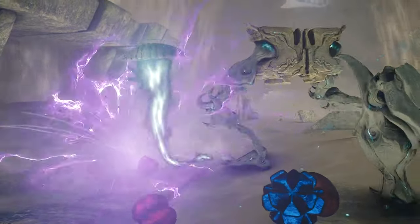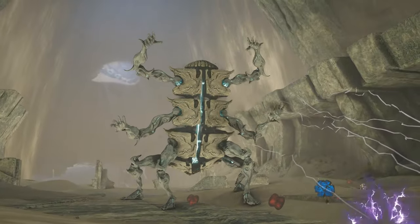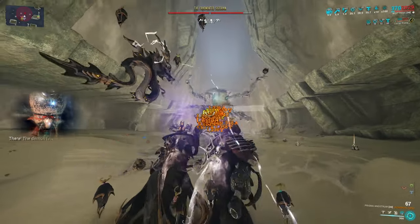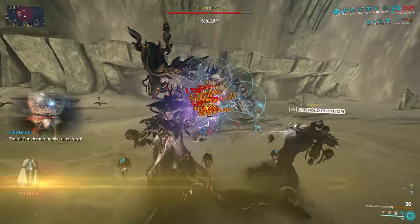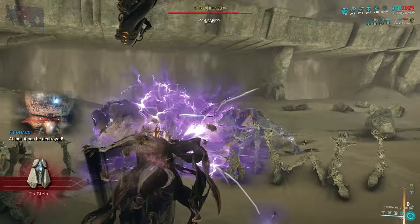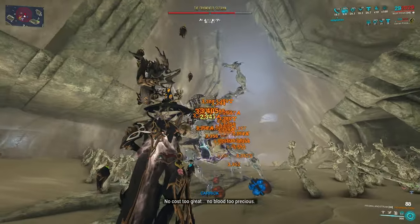There are also instances where boss fights take longer than usual — like Archon Hunts going for 20 minutes or more if players don't know about this damage attenuation mechanic or don't have the necessary stat priority to kill the boss quickly. This duration likely differs from the intended length of most other missions, such as sorties or Steel Path incursions, which typically last around 5 minutes or less.